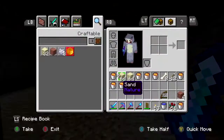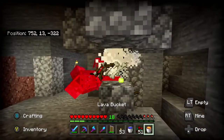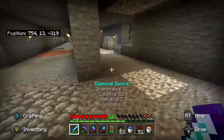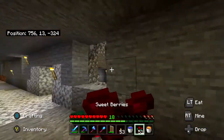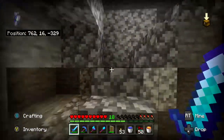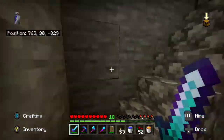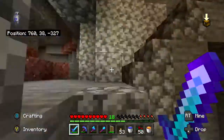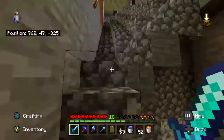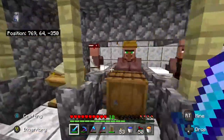I have nine lava buckets which I will now go to the super smelter to use. There isn't quick access — well, actually there probably is, but I have to navigate the tunnels and stuff. I've just realised I've stopped getting hero of the village.